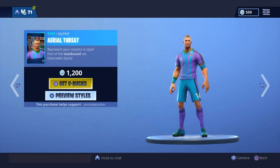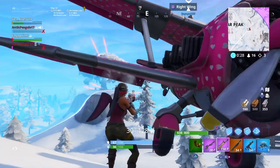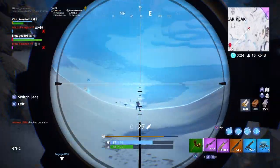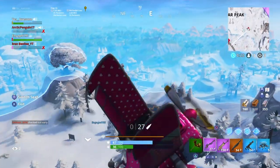At number seven I have the Aerial Threat. This skin looks like the Battlehawk skin from I think season four or season five battle pass, and I just don't think it looks good in general. These are the two skins I absolutely will not buy. But if you are buying them, I'm not stopping you — those are my number eight and number seven, and I don't think they look that nice.